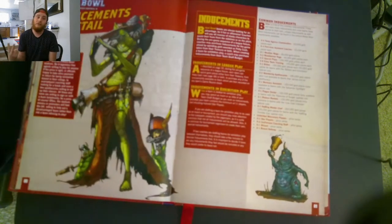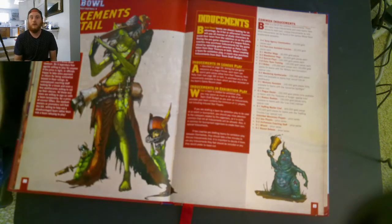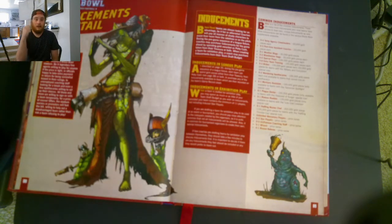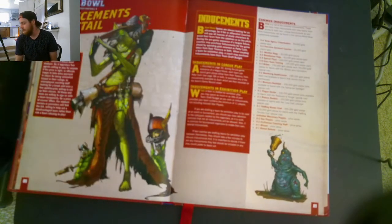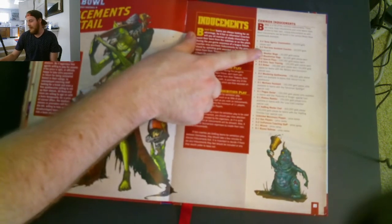Next up is the blood riser keg — you can actually get two of these. Each blood riser keg gives you a plus 1 to KO get-backs. When a player is KO'd, you have to roll a 4-up on 1d6 to get them back after every drive and half. With one blood riser keg, it becomes a 3-up. With two, it becomes a 2-up. That is really good if your players are going to get KO'd non-stop. At 50K gold pieces, it's highly recommended. The blood riser keg is very common because it's really good with KOs.